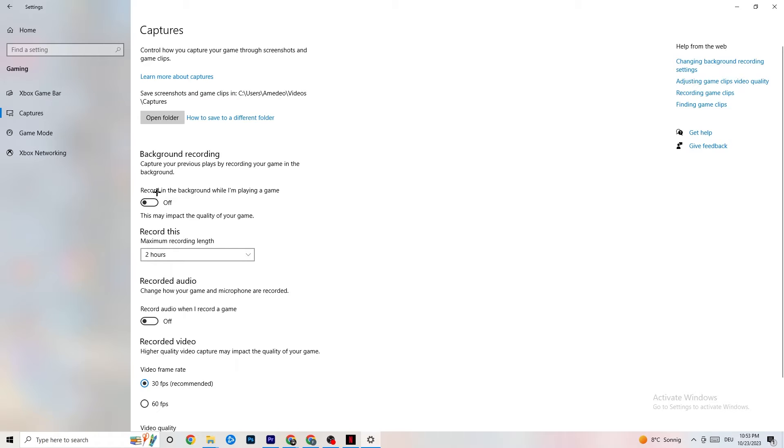Under Captures, go to Background Recording and turn off 'Record in the background while I'm playing a game.' Please make sure this is off — if you're recording something in the background, your performance will take a big hit, especially on low-end PCs. Also turn off audio recording. If you want to record, use OBS or another dedicated application instead of Windows.